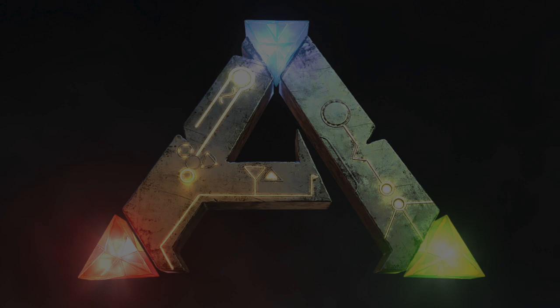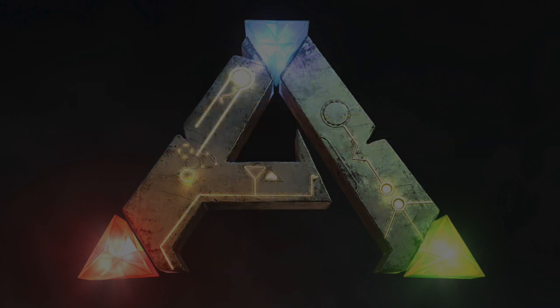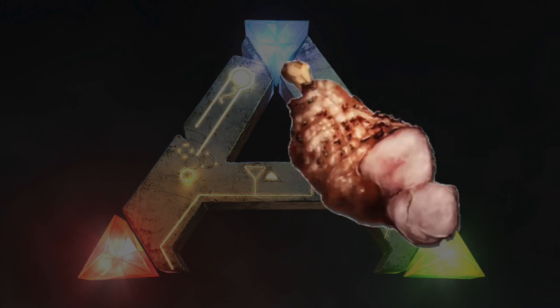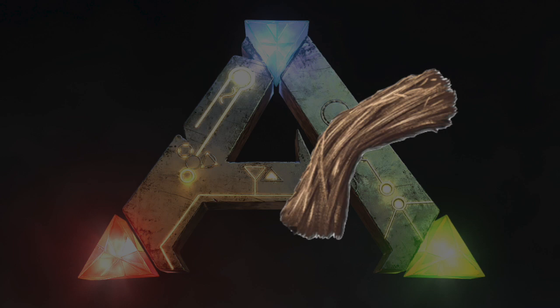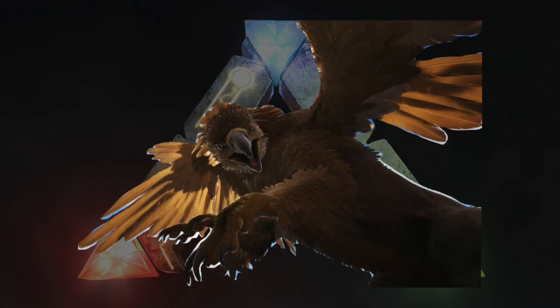We're going to start with our alphabetical list at Allosaurus Egg Kibble. The Allosaurus Egg Kibble needs one Allosaurus Egg, one Savoroot or Potato, one Cooked Prime Meat, two Mejoberries, and three Fiber. The Allosaurus Egg Kibble is used to tame the Tapejara and the Griffin.